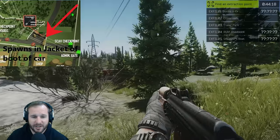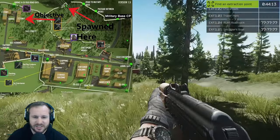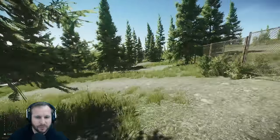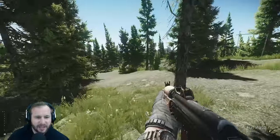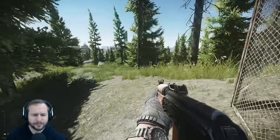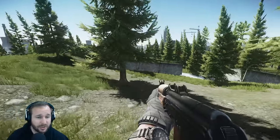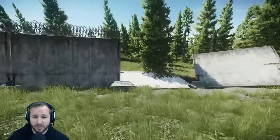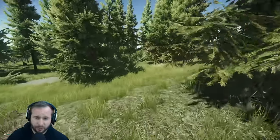We're into the raid — that was nice and quick. Late spawn. We are actually already halfway through the map, which is actually probably the closest to the dorms you can get. So we're going to move pretty quickly over to the dorms and hold it down for a little bit. There is a heap of filing cabinets in the two-story dorms and we are 40 seconds late. So it's possible that people have already spawned over on the Customs side and could be running into us.